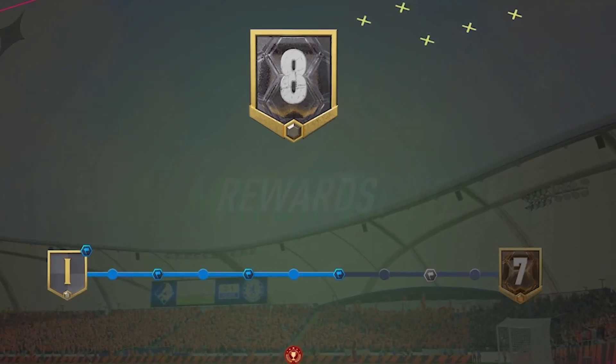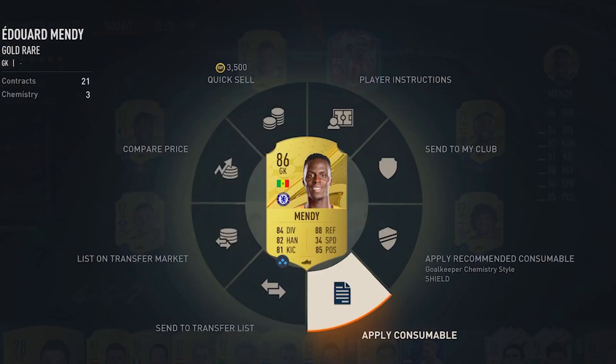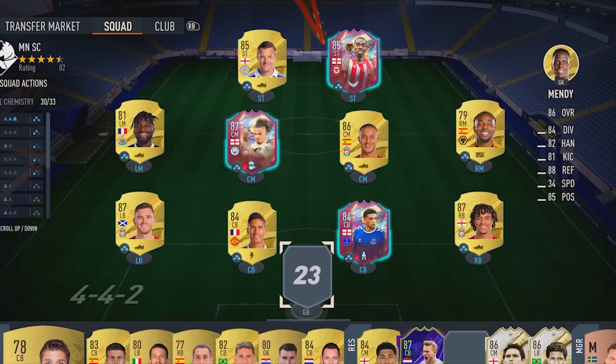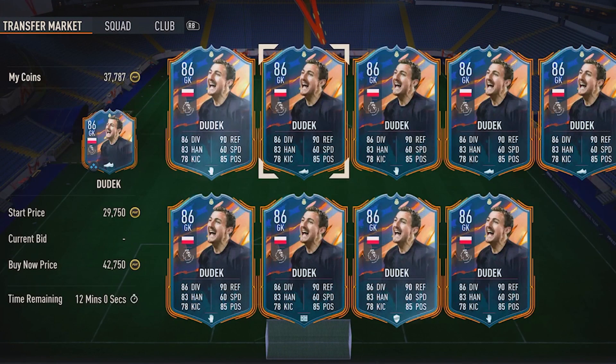But I then decided something needed to change — my keeper. He has not been cutting it. I'm selling Mendy for about 10k. Mendy's going off the team. And now we need to address our situation at keeper. I need to find a good keeper. Okay guys, I think I've found my guy — Dudek here is actually really good and he's in my budget.